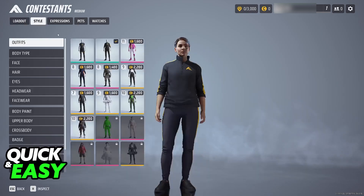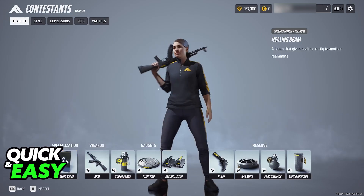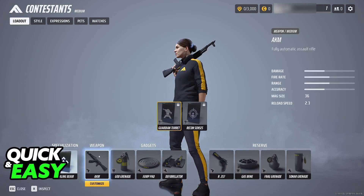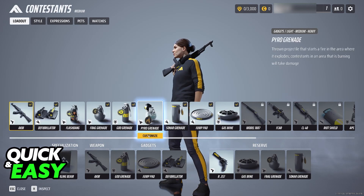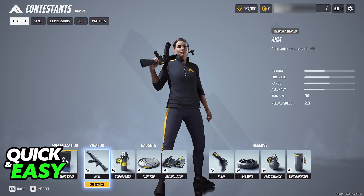You can change the loadout, style, expression, threats, and watches. Everything is available for you to change here, and I highly recommend that you do this before going into a match. To my knowledge this is the best way to do it, and I'm not sure if you are going to be able to customize stuff later inside of a match, so this is why it's better to do it here.